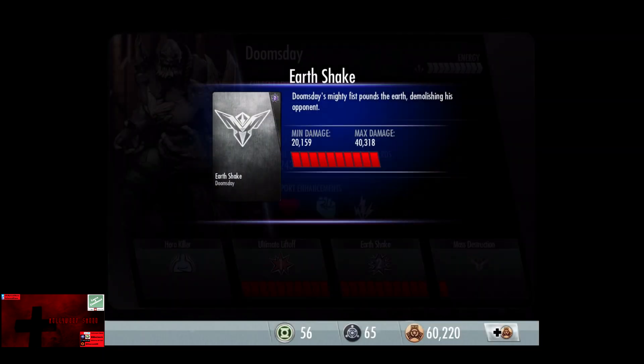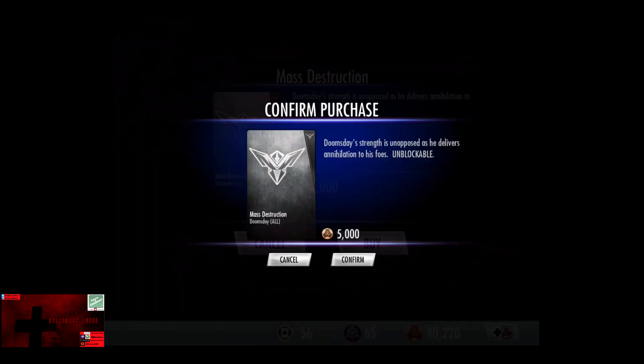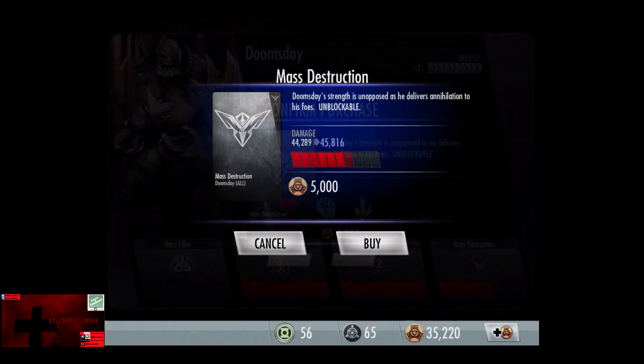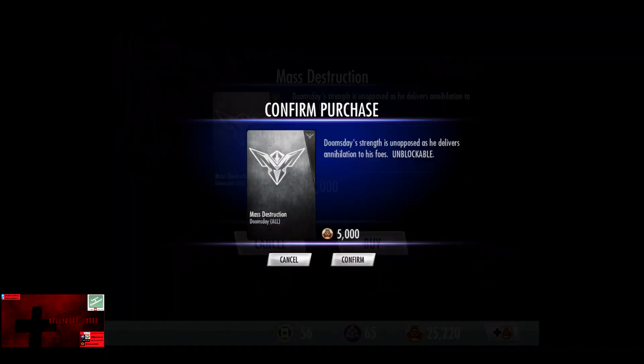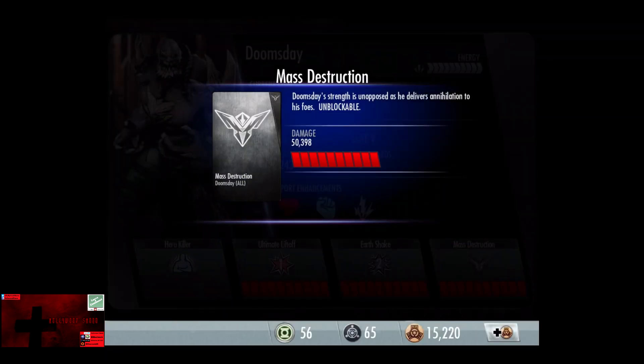The final rank of Earthshake is 20,159 to 40,318. So when Earthshake is promoted, it does 40,000 damage without any upgrades. For Mass Destruction, base damage with no upgrades is 30,544. First rank is 33,598, then 36,653, 39,707, 42,762, 44,289, 45,816, 47,343, 48,871. The final upgrade puts Mass Destruction without any damage upgrades at 50,398, which is very respectable — Superman's is about 59,000.